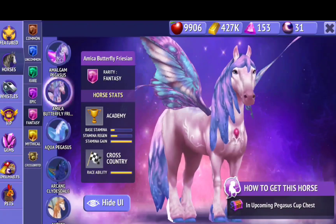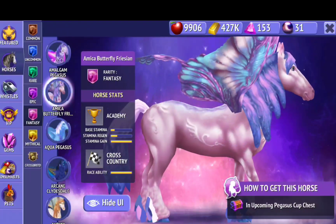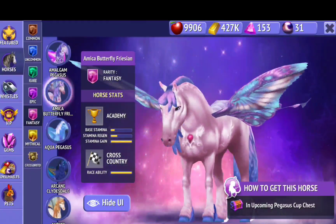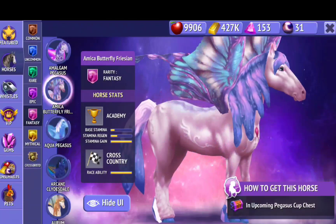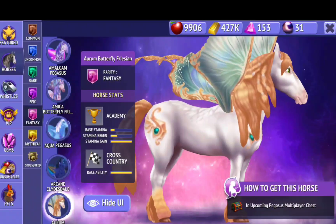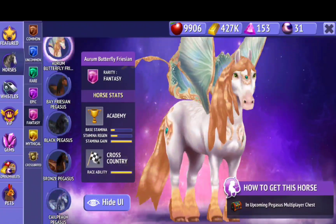For fantasy, this one is new and it's so pretty. It has butterfly wings — reminds me of a princess. And the next one is also so pretty, it also has butterfly wings. I like the colors on this one.